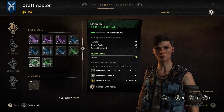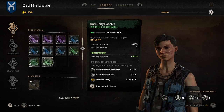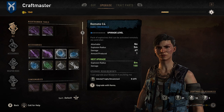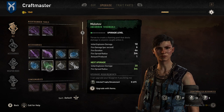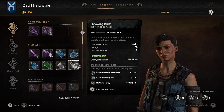I would also go for health as something to upgrade to give you more of an edge. Then it's preference whether you go for boosters or more offensive stuff like Molotov cocktails or grenades. Don't worry if you haven't found some of these options yet - you'll find a bunch at later craftmasters, especially when you get to the Wharf.